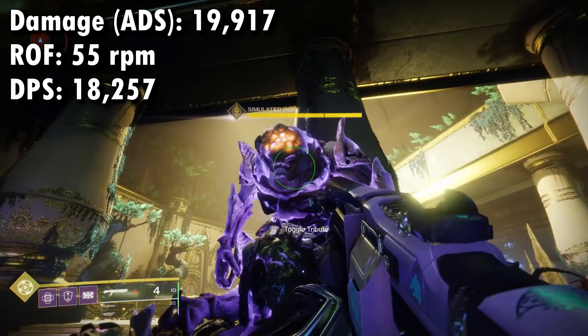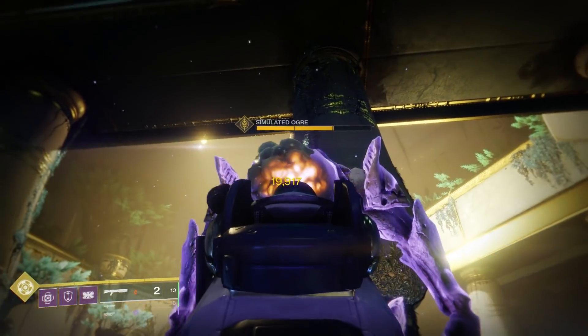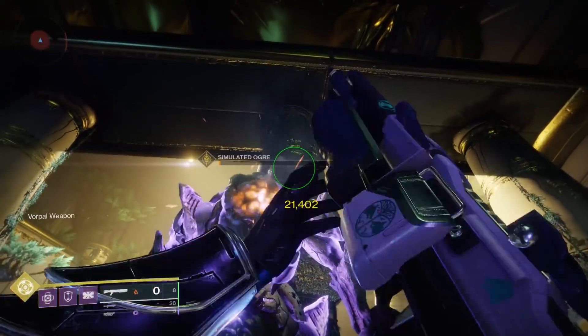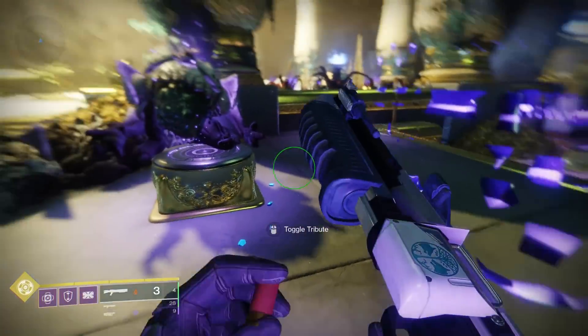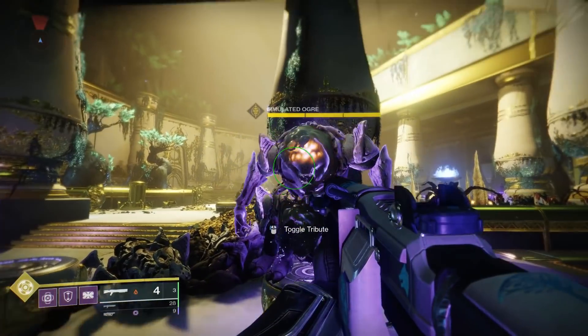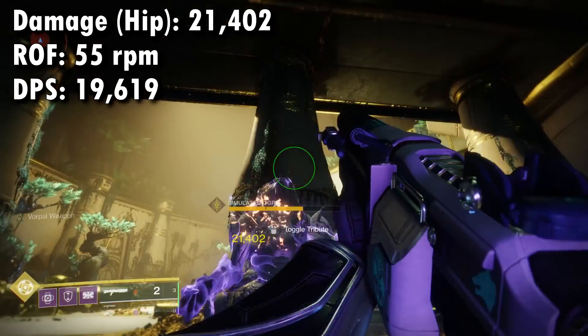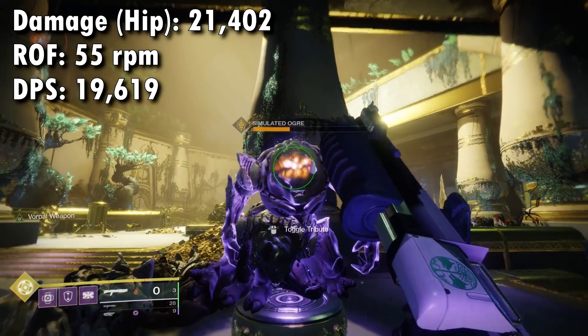Now there's no beating around the bush — that's low. But there are quirks that can make this go a lot higher. If you are hip-firing, because it has Full Choke, it actually does less damage when you ADS. When you hip-fire, it actually does 21,402 damage, and this ups the DPS to 19,619. Getting better, but here's the really interesting part.